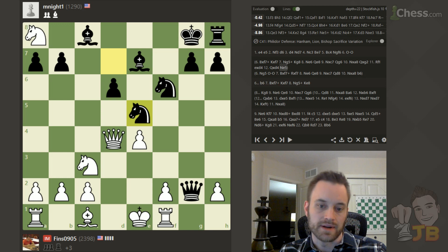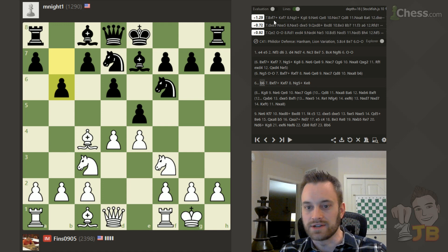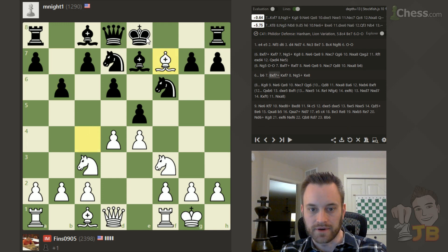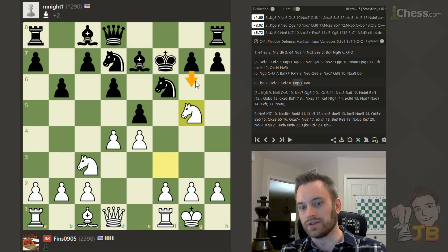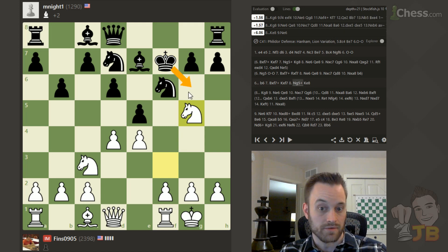Moment of truth — after castles and b6, what does the engine think about bishop takes f7 this time? Looks like it prefers it. Yeah, I really should have looked at king g6, though. It didn't really cross my mind at all in the game, because I know that king g8 is kind of the key move for black in this variation. But yeah, I really should have considered this — that was a mistake on my part.